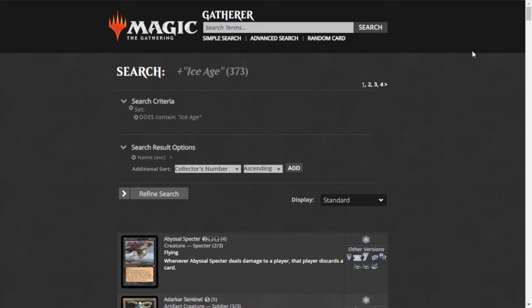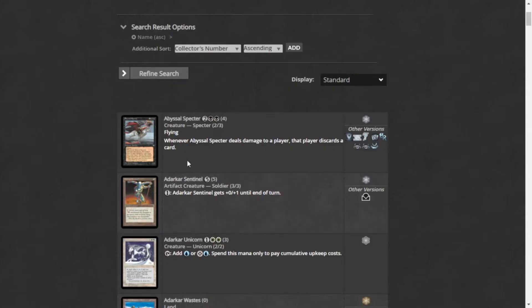It was a way of weakening things, because overall Ice Age is a weaker set than a lot of stuff that came before it in terms of overall power. Don't get me wrong, there's a lot of standout stuff — you can definitely tell they're trying to rein in some of the more broken stuff that existed in early Magic. So let's go over this, shall we?